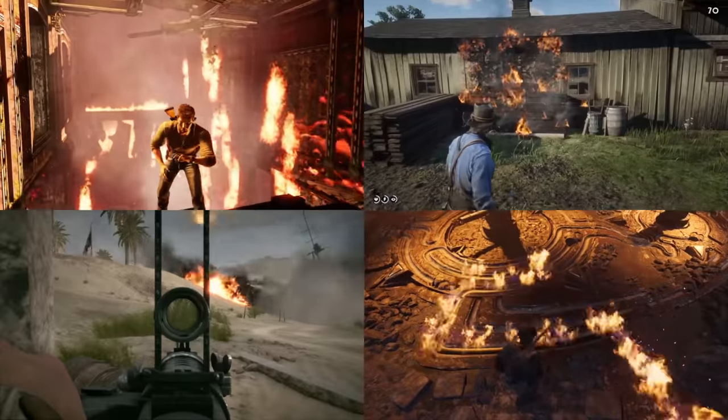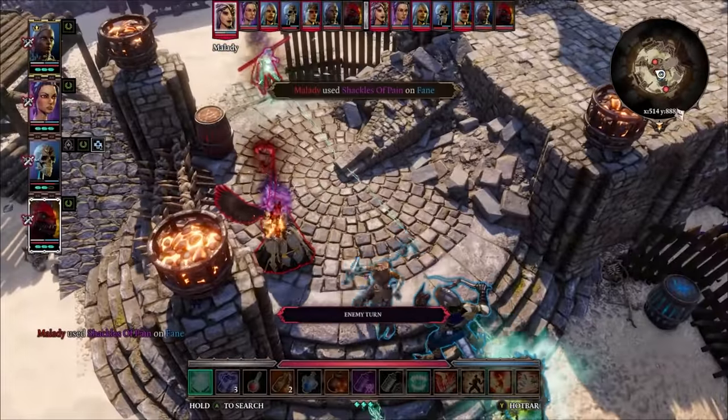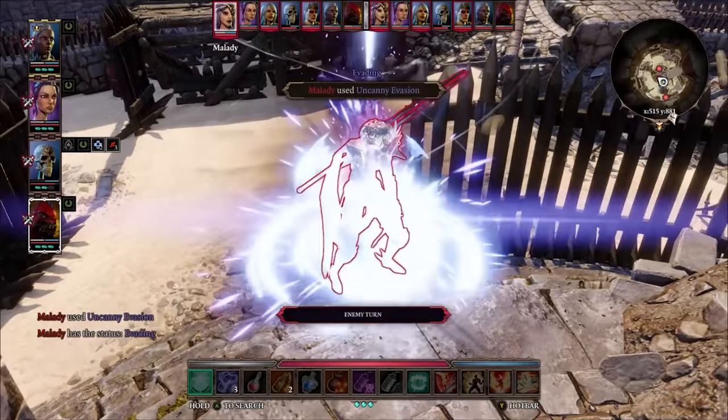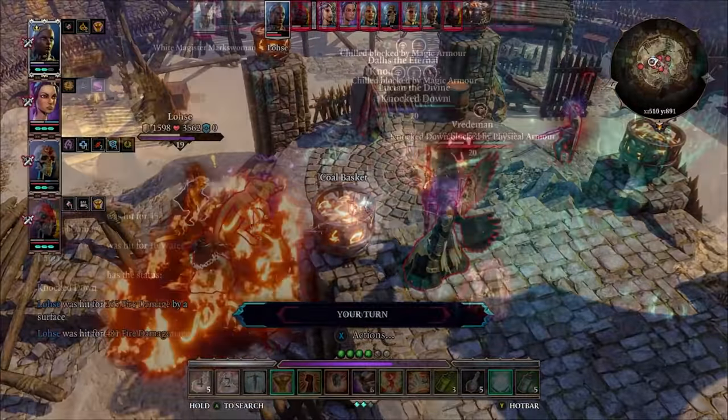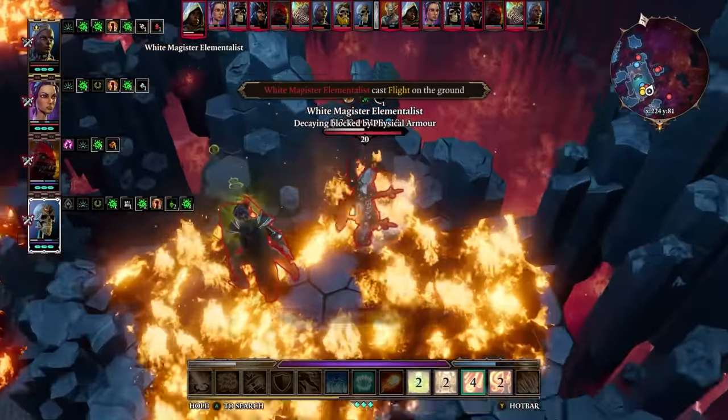Over at number six, Divinity: Original Sin 2. In comparison to many of the games we've talked about, it's not so much a visual showcase — it's more about creating chaotic simulations and forcing players to deal with them. Many elements of the world interact with each other, and one of the most dangerous and unpredictable is, of course, you guessed it, fire.